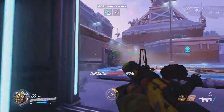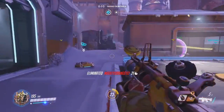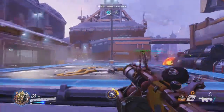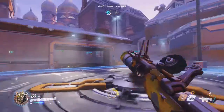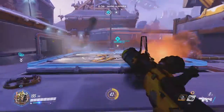He's weak against Mercy, Pharah, Reaper, Soldier 76, and Widowmaker. Mercy and Pharah can fly up in the air where he can't hit them with his grenades. Reaper can kill him in just two hits since Junkrat isn't that tanky. Soldier 76 and Widowmaker can both pick him off from a distance.